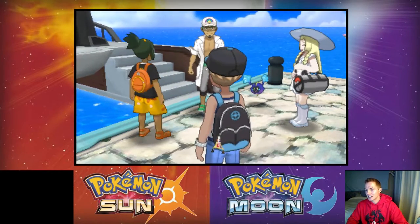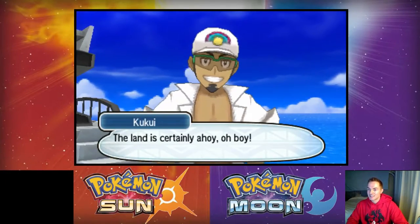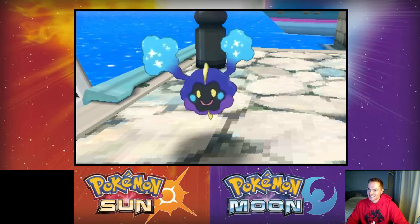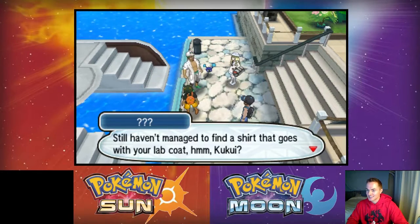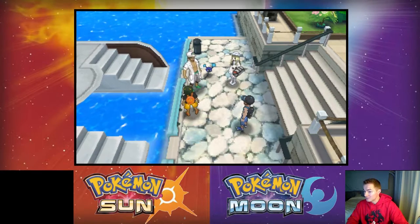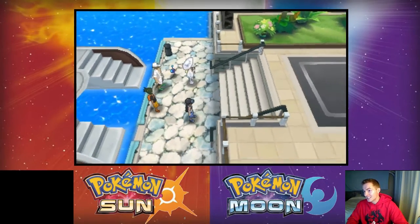How likes me — I say nice things to How! Nebby thought it was funny and they're all laughing. A mysterious voice says: 'Still haven't managed to find a shirt that goes with your lab coat.' Is Kukui... is that a girl? The way she says 'hmm'...